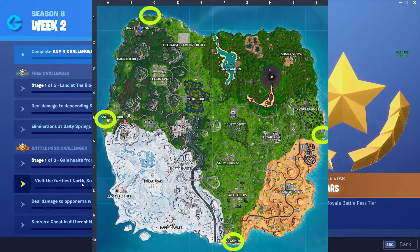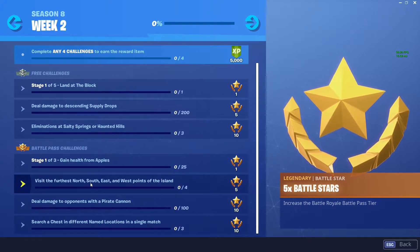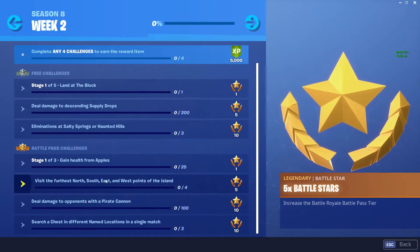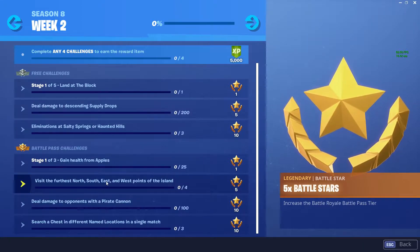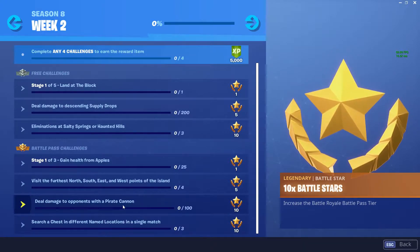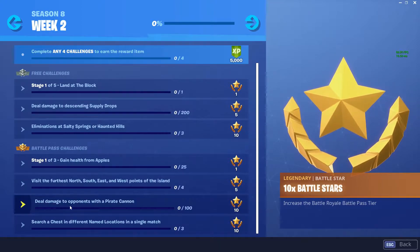I'll be showing the exact locations in the video. The next challenge is to deal 100 damage to opponents with a pirate cannon — this is probably going to be the hardest challenge this week. You can head to any of the seven pirate camps to find cannons easily, or head to Lazy Lagoon with the pirate ship, where there are a ton of cannons, and you should be able to get this done no problem as long as there are enemies there.